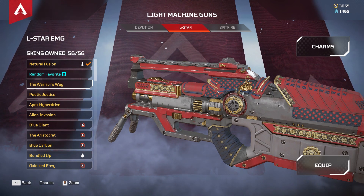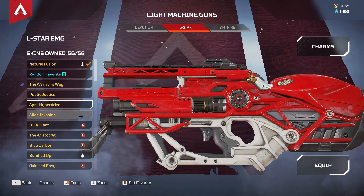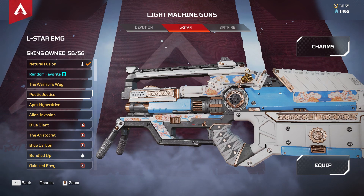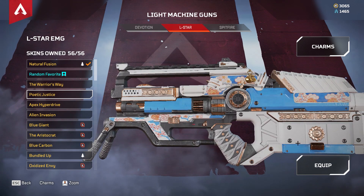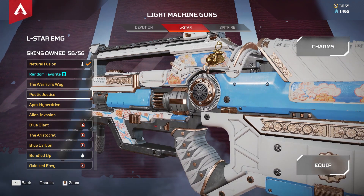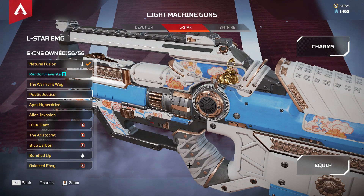Then we have Poetic Justice. All these base ones I quite like — the colors and the design are good. My favorite when these four came out was this one. I just like the kind of flowers and clouds going on here. It's got more of a flower design on the metal part, and the colors — I love how simplistic it is but at the same time it looks quite beautiful.